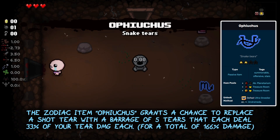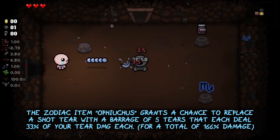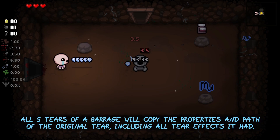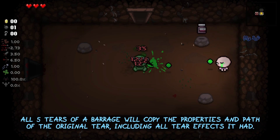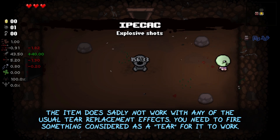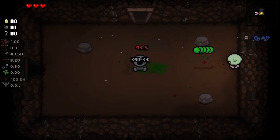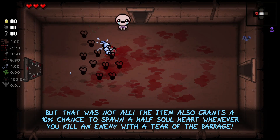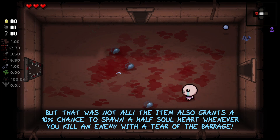The zodiac item Ophiuchus grants a chance to replace a shot tear with a barrage of 5 tears that each deal 33% of your tear damage. All 5 tears of a barrage will copy the properties and path of the original tear, including all of the tear effects it had. The item sadly does not work with any of the usual tear replacement effects — you need to fire something considered as a tear for it to work. The item also grants a 10% chance to spawn a half soul heart whenever you kill an enemy with a tear of the barrage.